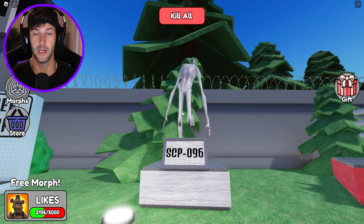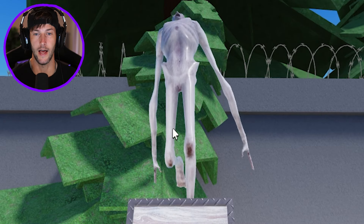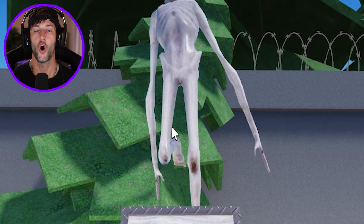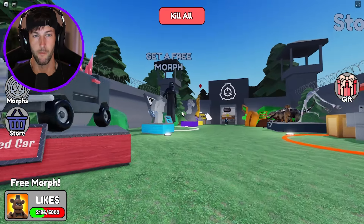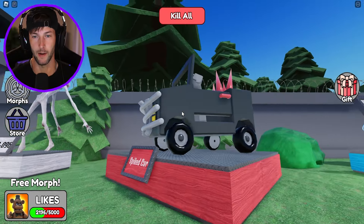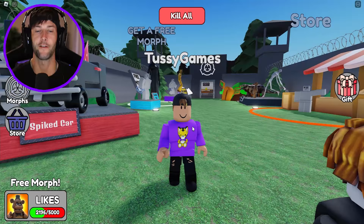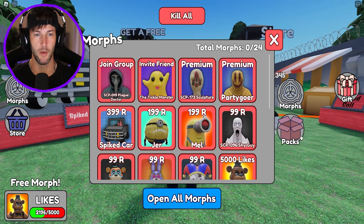Like this guy, SCP-096. Why is my boy walking like that? He's got his whole back arched. Probably because he's an SCP — he is pretty much a monster. What is this, the spiked car? We probably gotta buy that, but first we gotta see what kind of SCPs we have inside this game.